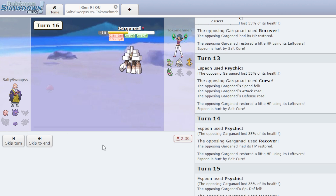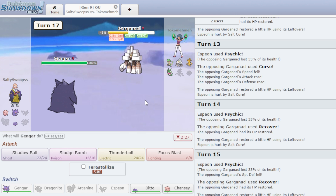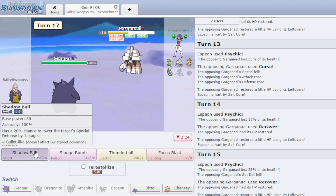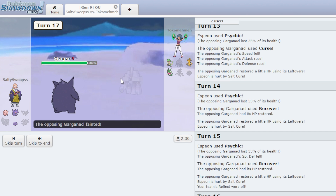Now Gengar can come in with Shadow Ball or Focus Blast if needed. I don't need it — I Shadow Ball. I thought about Sludge Bomb but I like Shadow Ball more, so that's what I went with.